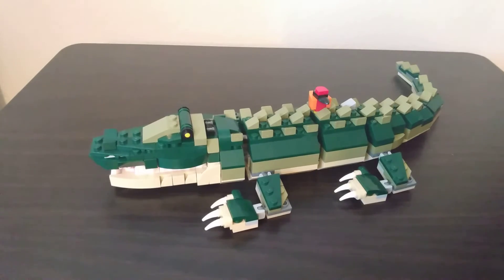I said to my son, what should we build? He said frog, and I agreed. They all have a cool play feature, but the play feature for the frog is that his tongue goes out. And he also comes with a little fly.